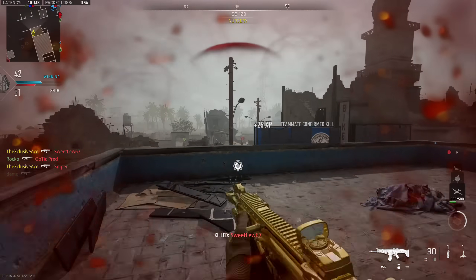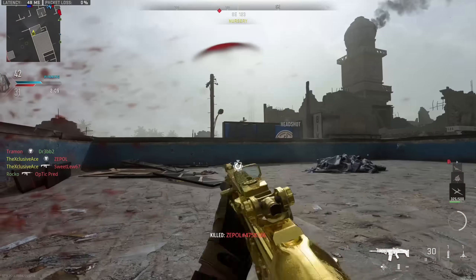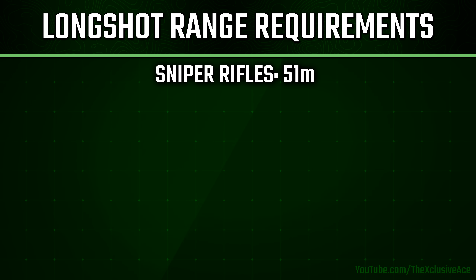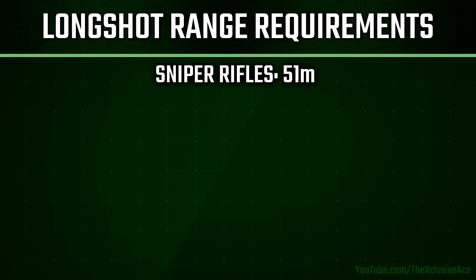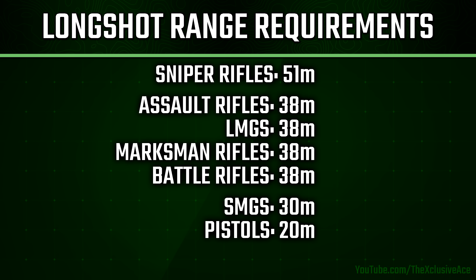Diving right into it, let's start with the long shot range thresholds for each weapon class. For sniper rifles, you have to be at least 51 meters away. For assault rifles, LMGs, marksman rifles, and battle rifles, the threshold is 38 meters. For SMGs it's 30 meters, pistols are 20 meters, and for shotguns the long shot threshold is 12.5 meters.